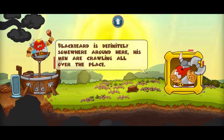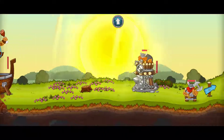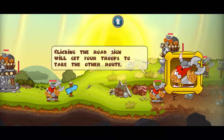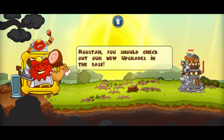It gets kind of difficult to keep doing that deeper voice. Blackbeard is definitely somewhere around here — his men are crawling all over the place. There are no gold miners in this area, so we only have a limited number of gold to spend. It's one of these levels where it's like a survival type of thing — you have a limited number of gold. We have two options: we can take the main road, guarded by strong towers but with a chance to capture some stolen gold crates. Or we could take a narrow passage on the lower side of the cliffs — less guards but also fewer crates. The choice is yours. Clicking the road sign will get your troops to take the other route. Remember to spend the limited amount of gold wisely, Rooster. Rooster does not know how to spend gold wisely.